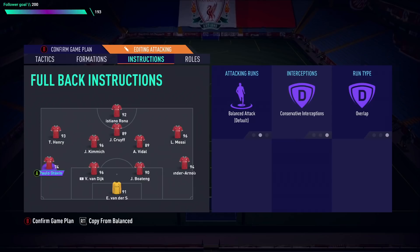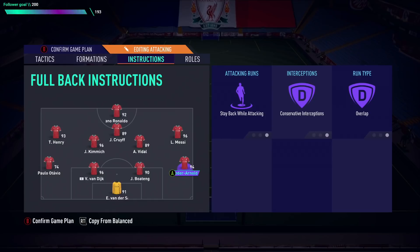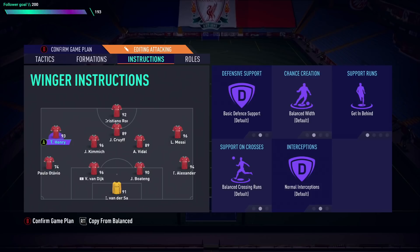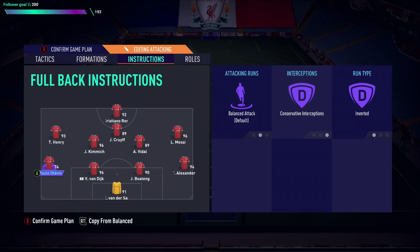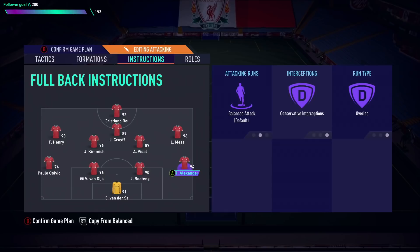When on Long Ball your players aren't pulled apart as much — it's really just your strikers running in behind — so fullbacks won't be affected and I'm okay with them going forward. You can set fullbacks to inverted since your wide players like Ronaldo and Messi are staying on the touchline; you don't need Otavio or Trent Alexander-Arnold running the outside too. I normally leave it on overlap out of habit, but mixed would actually make more sense.